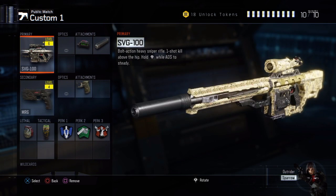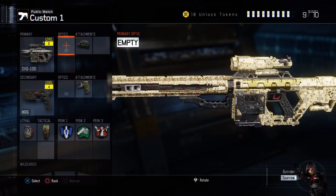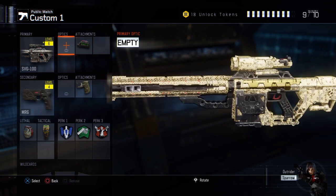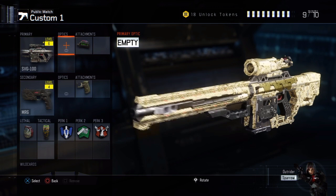Then we have the SVG. This was in fact the last sniper I did it on — I actually used a prestige token to unlock it. I think this is a very good sniper; it pretty much one-shot kills all the time. However, I find it hard to use against a group of enemies unless you've got rapid fire on it, because it doesn't shoot quick enough. But one-on-one, this is an absolute beast — you could shoot him in the toes and you're still one-shot killing him.